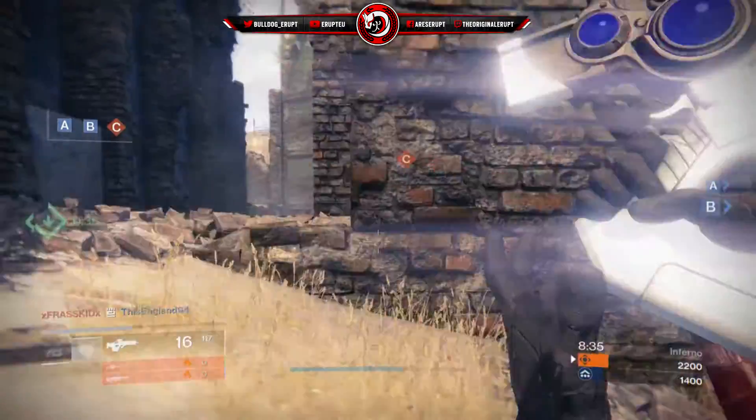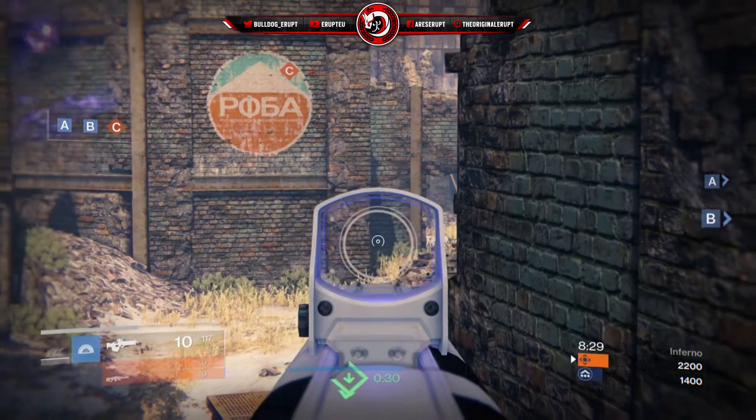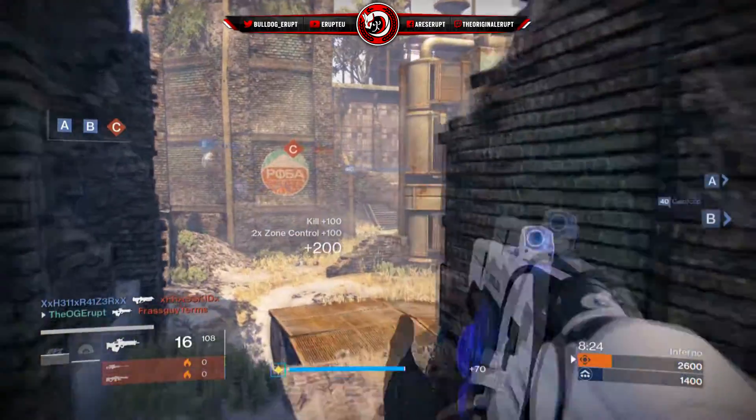Moving on to the Hunter, we still have the Wolfskin Cloak which I have not yet achieved but will be going for this week. We also have the gauntlets which have a silky green look to them — big knuckle dusters making the Hunter look stealthy but like it could still do some damage.